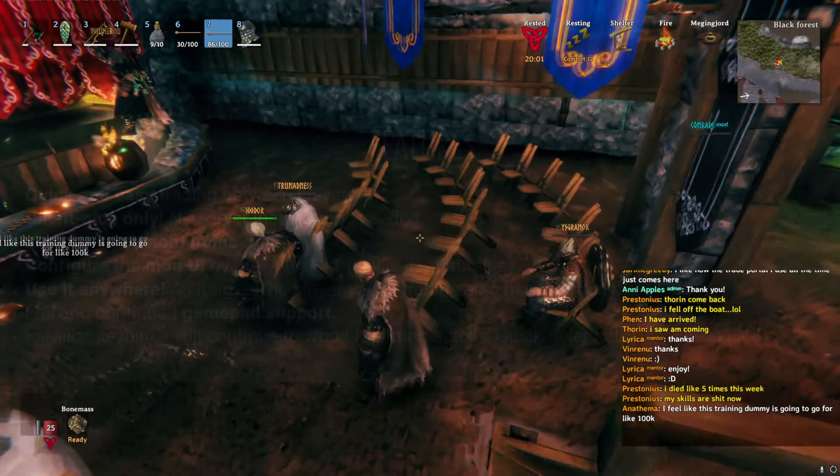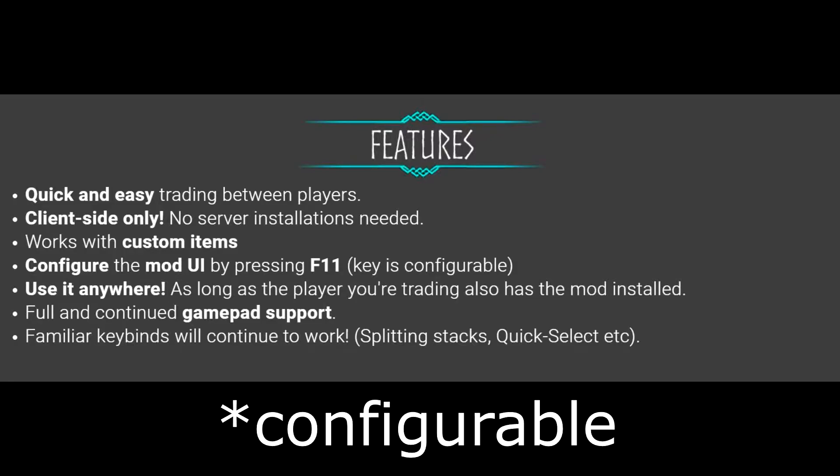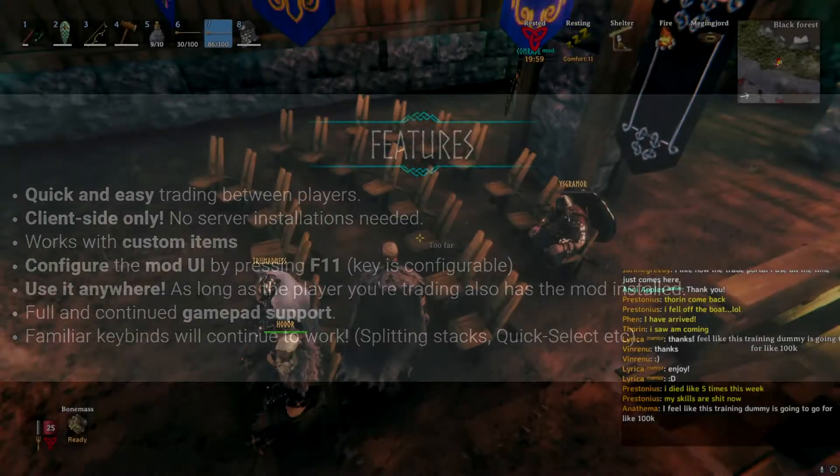Some additional features are that it works also with custom items. You can configure the mod interface by pressing the F11 key, which is also configurable, and the mod also features gamepad support. Quick select and splitting stacks keybinds will work as well.